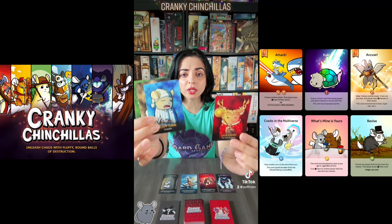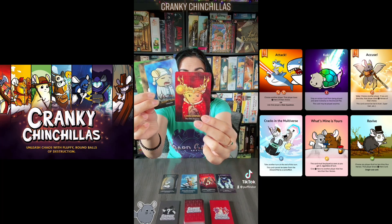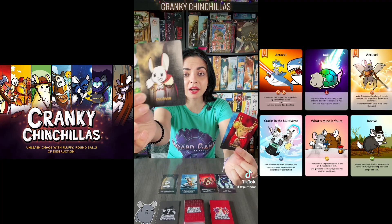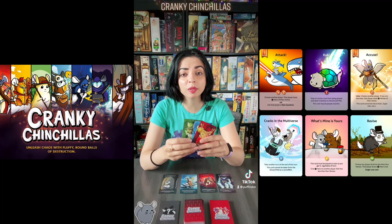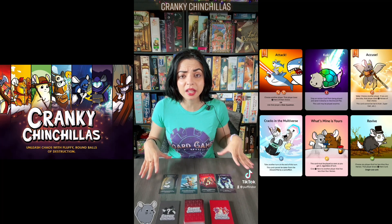If you belong to the Chin Empire, your goal is to eliminate all members of the Sleepy Town. If you belong to the Sleepy Town, your goal is to eliminate all members of the Chin Empire. If you are a deceiver, your goal is to be the last chinchilla standing. And if you are a forest spirit, your goal is to have a certain number of heroes in your eliminated heroes pile in order to win this game.